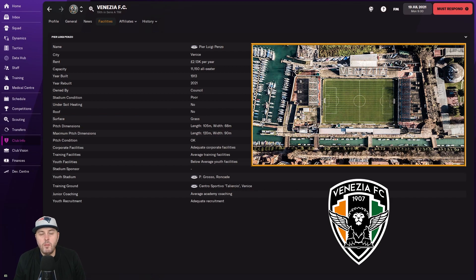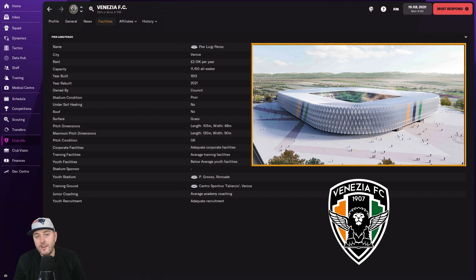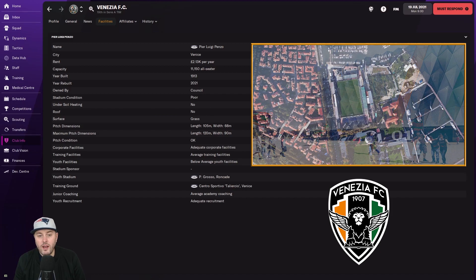The stadium - the Pier Luigi Penzo - is ancient, built in 1913. When you read about it, it's been bigger than it is now; it used to be made out of wood and parts have collapsed. I'd say Stockport County, who are a non-league English side, have a stadium about fifteen million times better than this. But what I found online is there are plans - apparently they're going to start building a new stadium this year, though I don't know if it's still happening with COVID and everything. The new stadium looks amazing, so hopefully they can survive in Serie A in real life and build it.